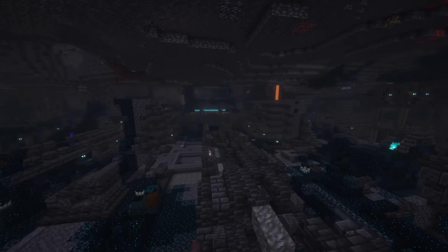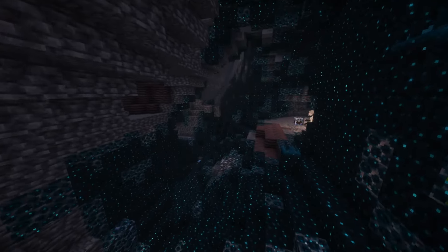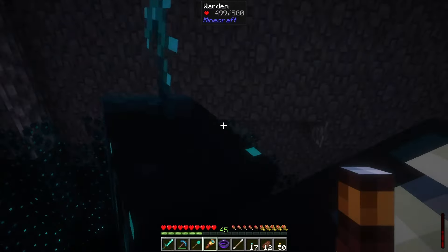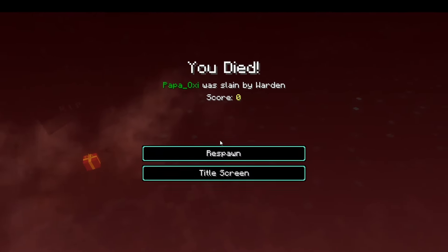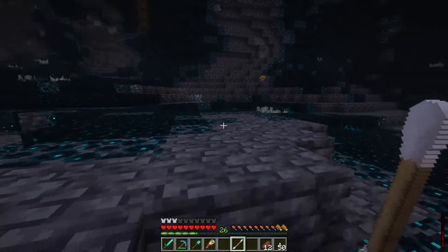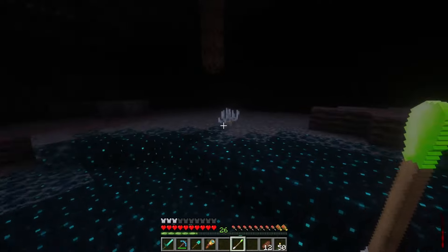Once we have our swab we need to find an ancient city or a deep dark cave with skulk sensors. Once we've located our ancient city we must now summon a warden, which should be pretty easy. Wardens aren't exactly the nicest of creatures. Once we get the warden to spawn we are going to want to get to him before he fully emerges from the ground. Once you do, use your swab to collect some of his DNA. Boom — mission is a success.